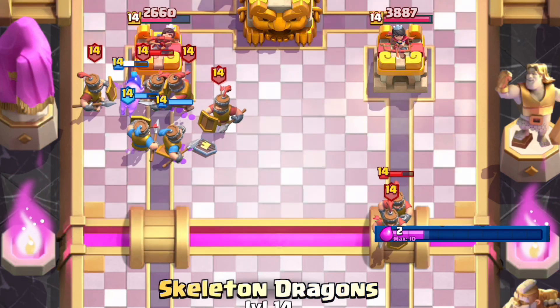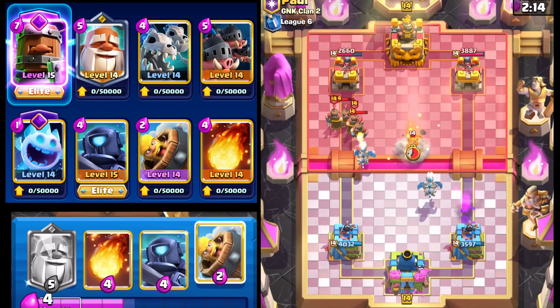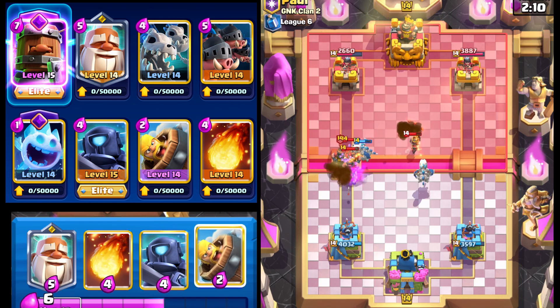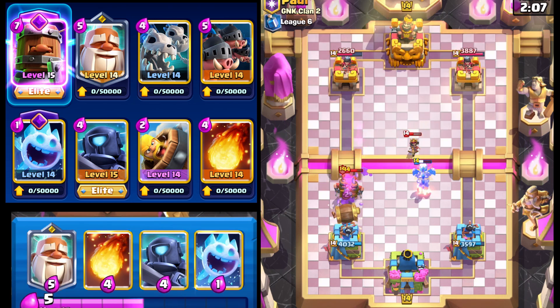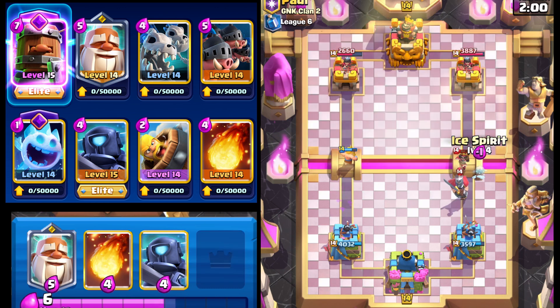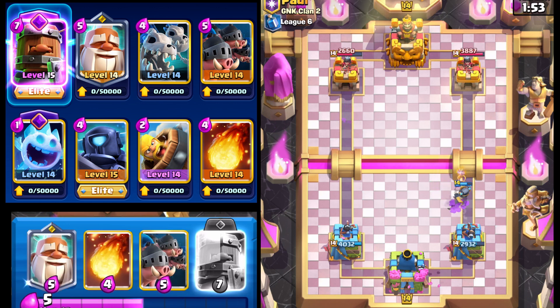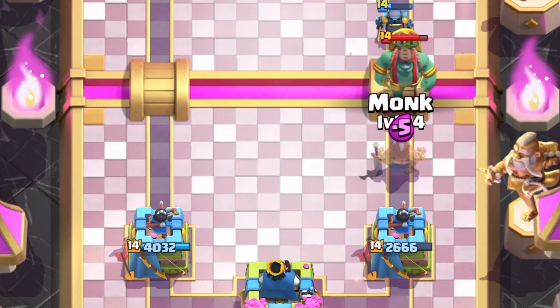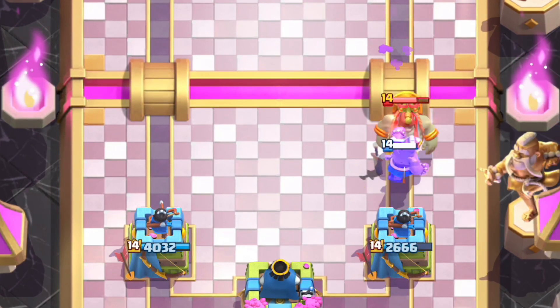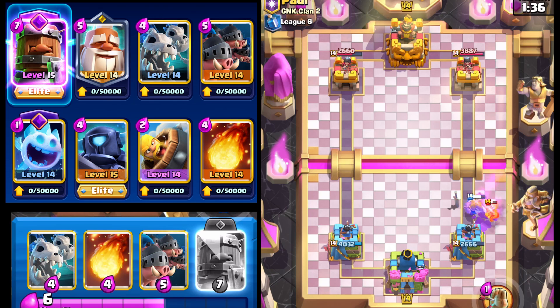We'll split skeleton dragons early — one goes right and one is still going down the left lane to clean up. We're sitting in a pretty good position. We'll go barbarian barrel to clean this up and he's probably going to use the ability. That's okay — we'll go ice spirit and then mini pekka. We're actually still ahead by six hit points, so that shouldn't cost us too much. We'll go with the monk right here. The monk ability on the third hit to push cards back is so underrated — the monk is able to fully counter that for no damage, which is really solid.